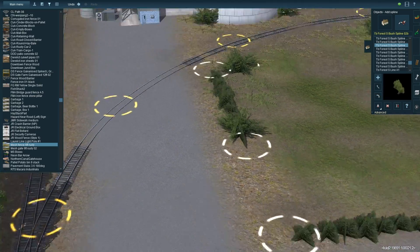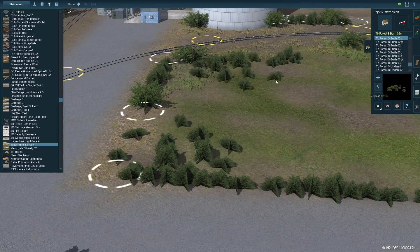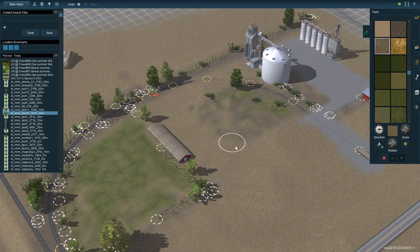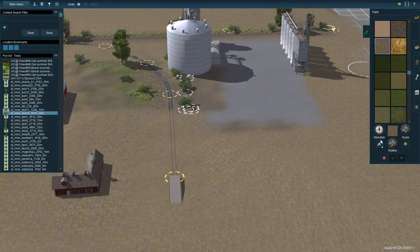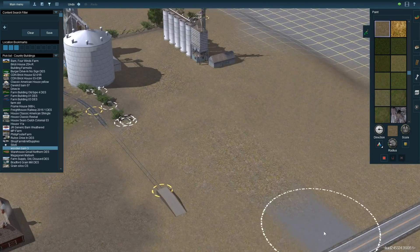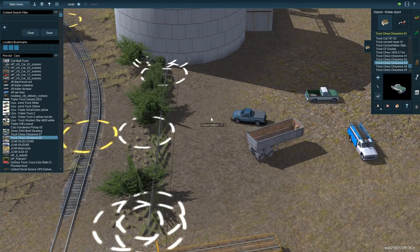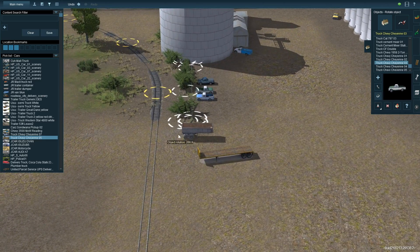I've also been experimenting with TB splines. I don't usually use splines much — it has to do with load values, LODs (level of detail), and just general repetitiveness. But I'm finding that the TB spline assets are actually pretty good. I'm using them sparingly — they save a lot of time covering ground rather than placing one patch of grass after another, then rearranging and checking if they're floating.